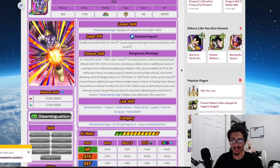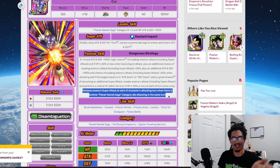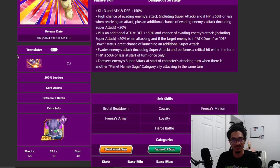His link set is terrible, but a dodge character that foresees super attacks — what can I say, the card's looking good. His links are: Coward, Frieza's Opinion, Frieza's Army, Loyalty, Thirst for Conquest, and Fierce Battle. His categories are Planet Namissaga, Terrifying Conquerors, and Space Warriors — a severe lack of categories. You'll want to run him on Planet Namissaga to get the foresee super attacks, but you don't have to — you can throw him on Space Warriors or Terrifying Conquerors.